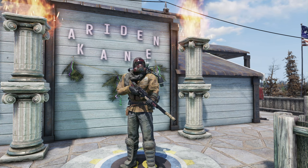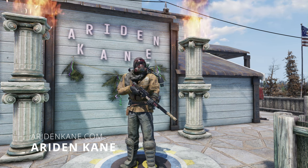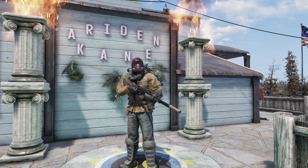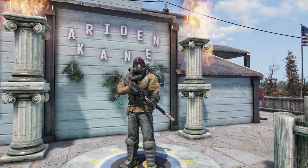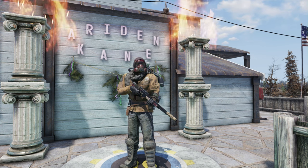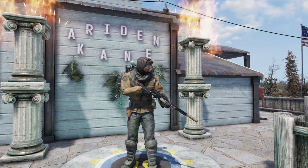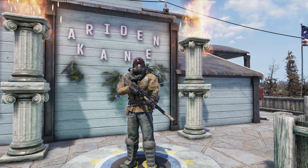Greetings boys and girls, my name is Airden Kane. Today we're talking about springs. When talking about springs in Fallout 76, there's two methods that work: farming Yagwai and scrapping junk for springs. First we'll cover the five guaranteed spawn locations for Yagwai, and then my top three spots for gathering junk for springs. Now that you know what we're doing, let's get started.